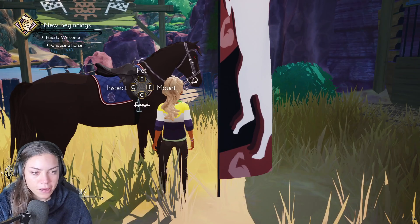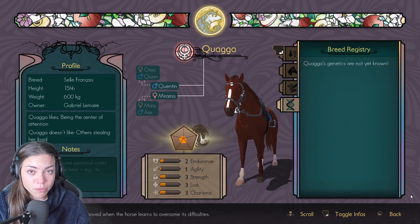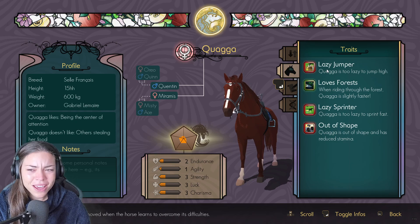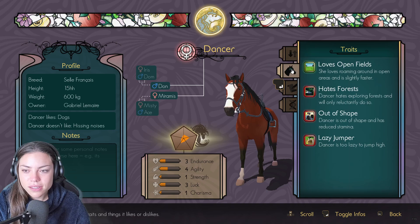How does one get out of here? I'm going to press back. Let's inspect them all. Another Selle Français — her name's Aguaga. She's a lazy jumper, loves the forest, lazy sprinter, out of shape. I'm sure we could probably change that. Nice being the centre of attention. Let's go check out this one — loves open fields, hates the forest, out of shape, lazy jumper.